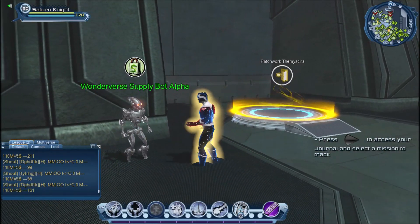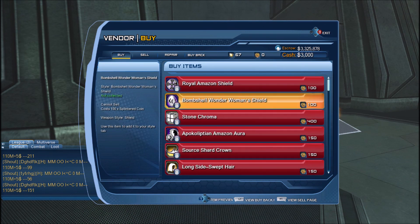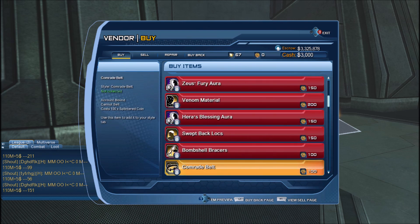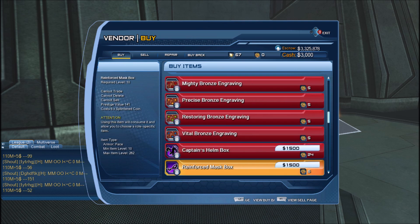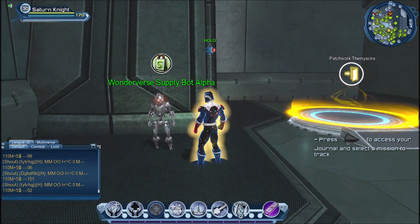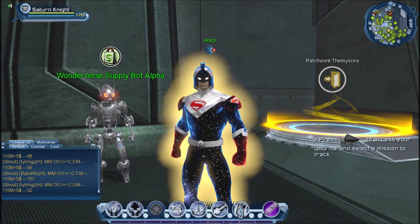Here we have the Wonderverse vendor — technically we do have access to it, but the problem is that we need Splinter Coins to purchase items, and the only way to get Splinter Coins is to play the Wonderverse missions. So until you can actually play those missions, you won't be able to purchase anything from this supplier.